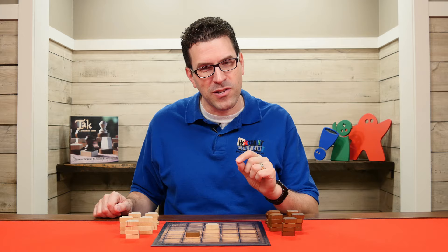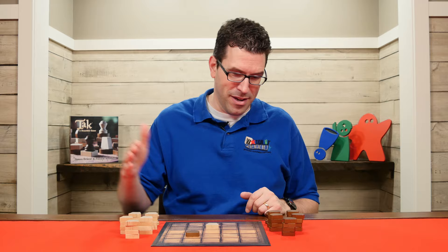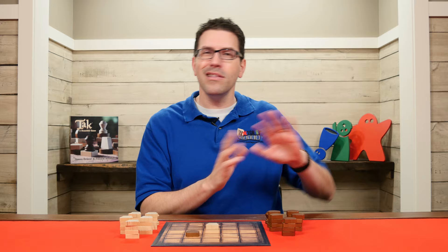In TAC, the primary objective is for you to create a road of your connected pieces from any one side of the board to the opposite side. It doesn't have to be a straight line — it can be a meandering one — and we'll see examples of that, as well as the other couple of ways that you can win a little bit later.